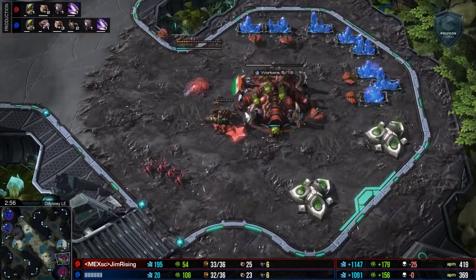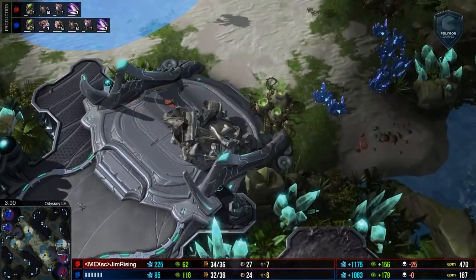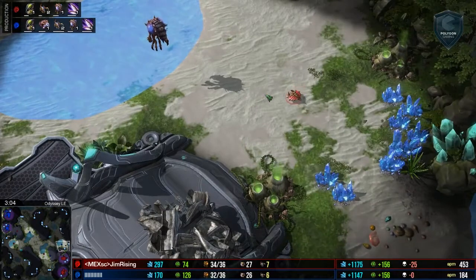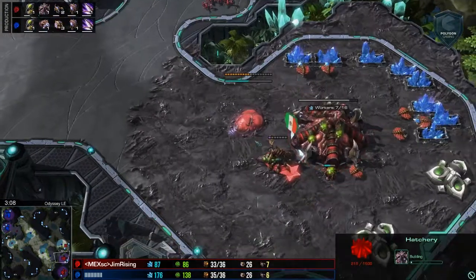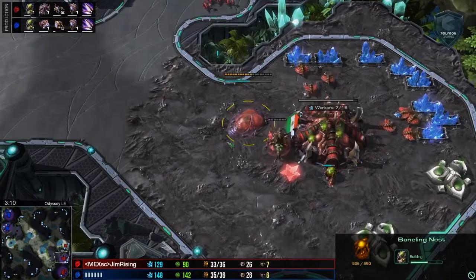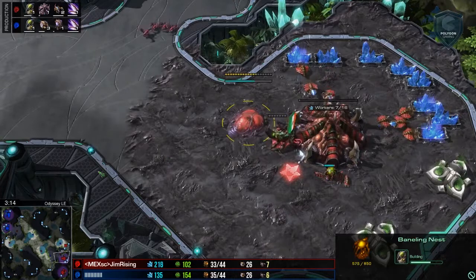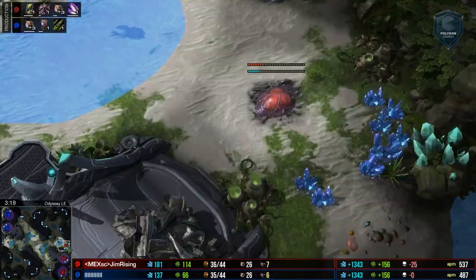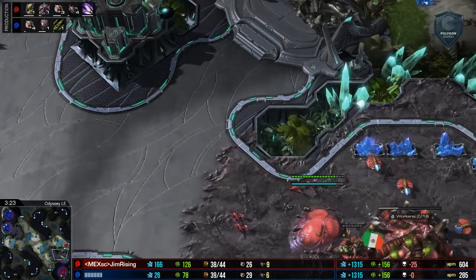Basically, at this point, Gem Rising is going to elect to take a third base. It allows him to spend a little bit of money, but more importantly, it's going to get his production to that next stage. It's only about three minutes into the game. Some players might think this a little bit too early, but as you can see, he does have the Baneling Nest. His opponent, of course, getting things a little bit earlier — that's going to be the trend, but early on there's not that much difference.